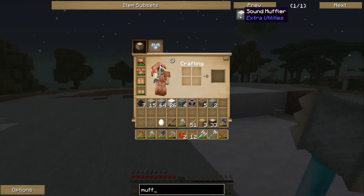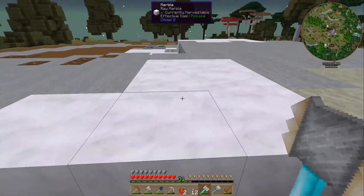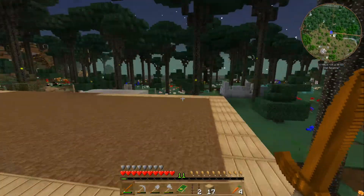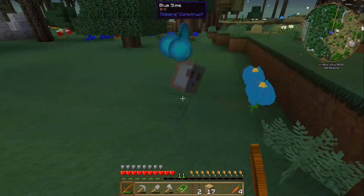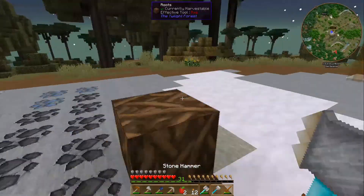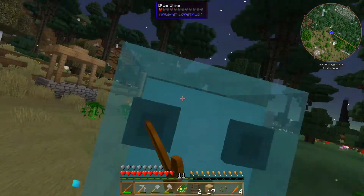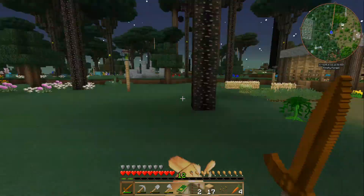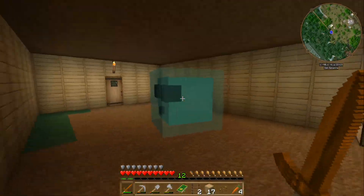There's a rain muffler and a sound muffler — you can make a sound muffler. It's made from nine wool in a block. Why is there a slime in the house? Warning, warning, this video is almost over.